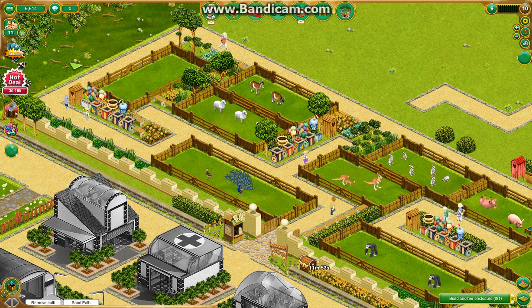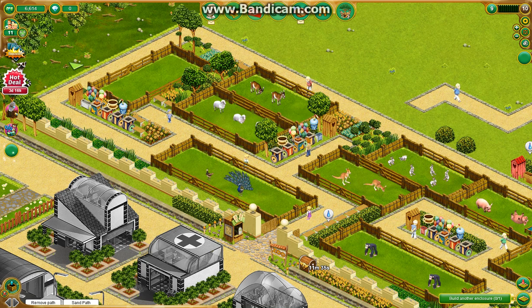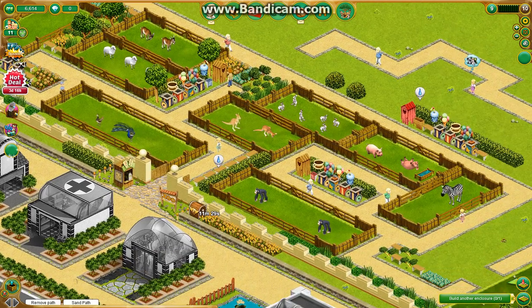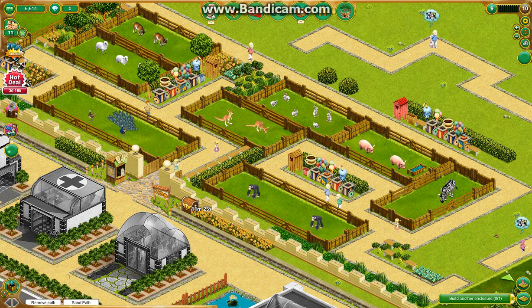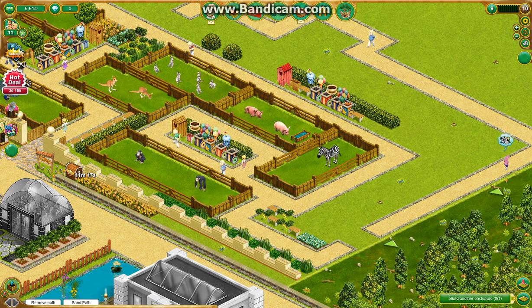I have lots of flowers and things because that helps with guest happiness. I'm not going to worry about putting huge amounts of animals in — maybe a couple in each enclosure. I don't need a whole flock of sheep. I'm going to be minimalist on animals and focus on getting people to walk and buy stuff. That's my strategy.